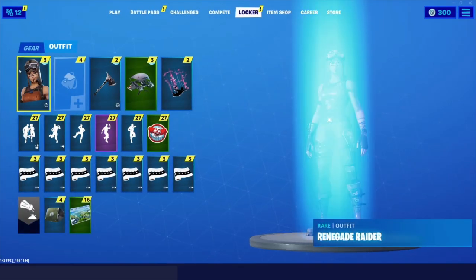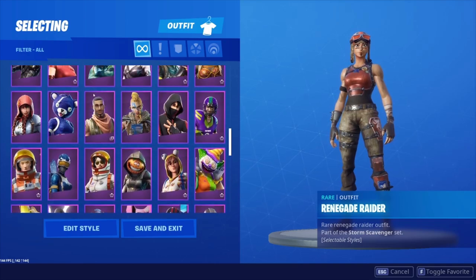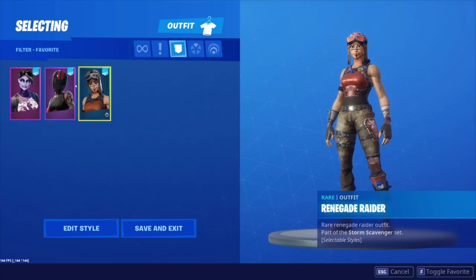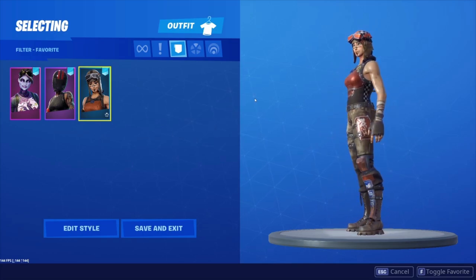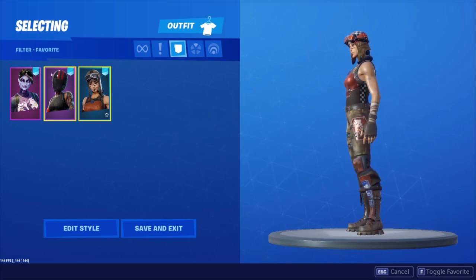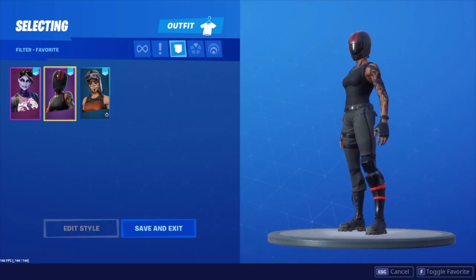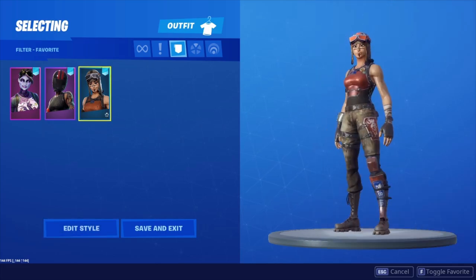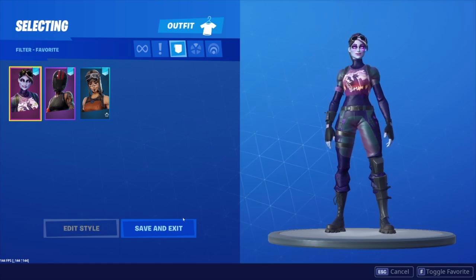Let's get right into the locker — I believe this is like 120-ish skins. Getting into the favorites: Renegade Raider, Season 1 — beautiful skin, what I use when I play. I don't really play Fortnite much anymore but I'll probably make some comp videos. He also has the Red Line favorited, so you know the Renegade is authentic. Dark Bomber is probably there because he wants to be like Sway or something.